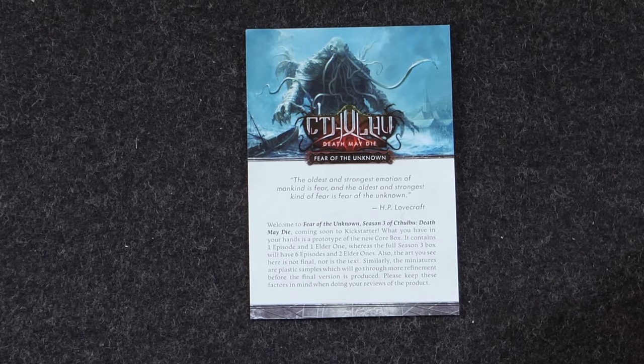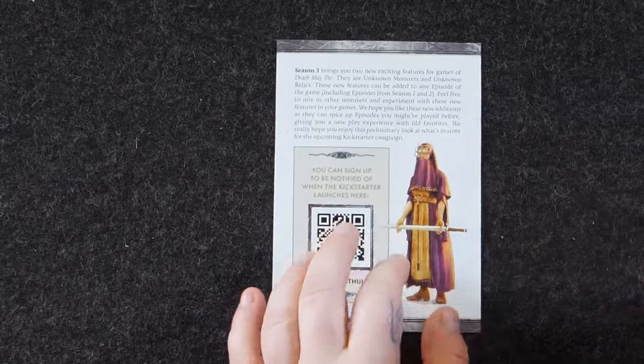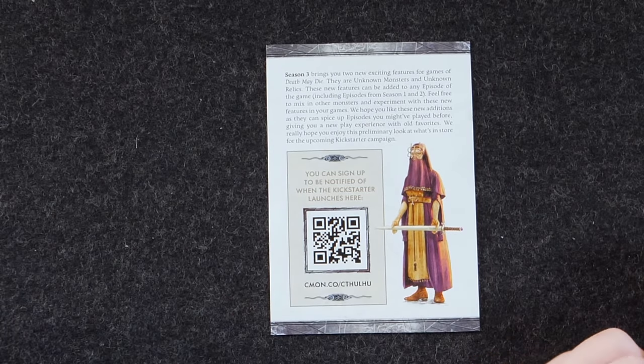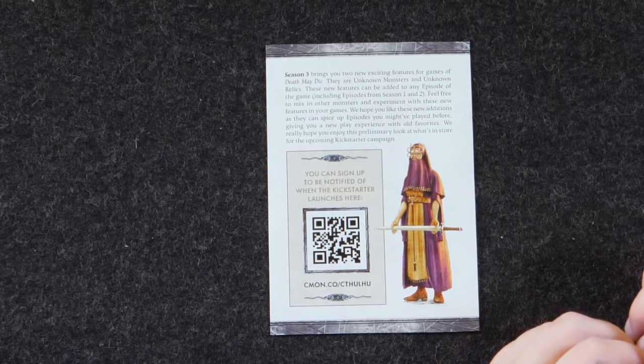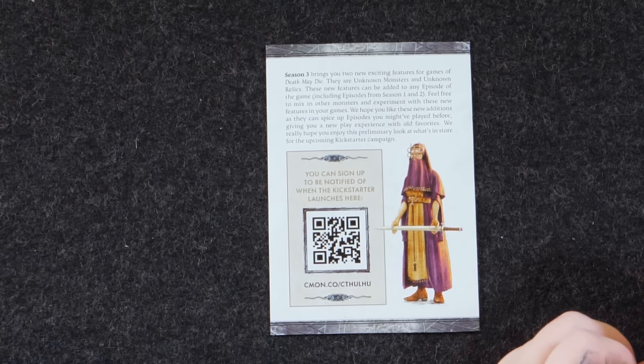The full Season 3 box will have six episodes and two Elder Ones — they just announced the second Elder One, which is very exciting. Also, the art you see here is not final nor is the text. Similarly, the miniatures are plastic examples of what will go through more refinement. Season 3 brings two new exciting features: unknown monsters and unknown relics. These new features can be added to any episode of the game, including episodes from Season 1 and Season 2. Feel free to mix with other monsters and experiment with these new features — they can spice up episodes you've played before, giving you a new play experience with old favorites.